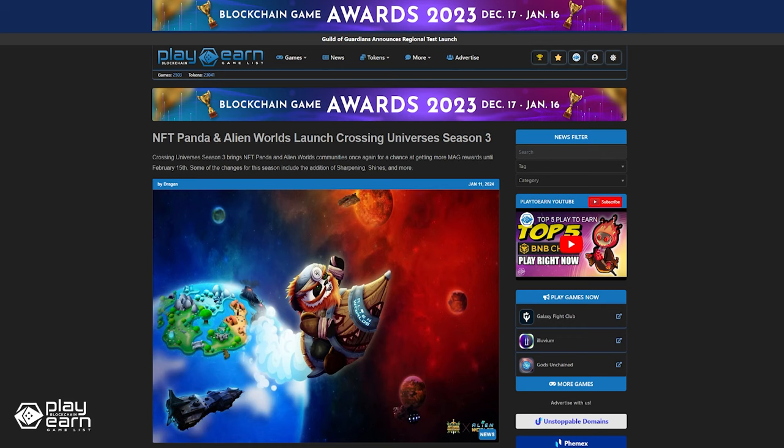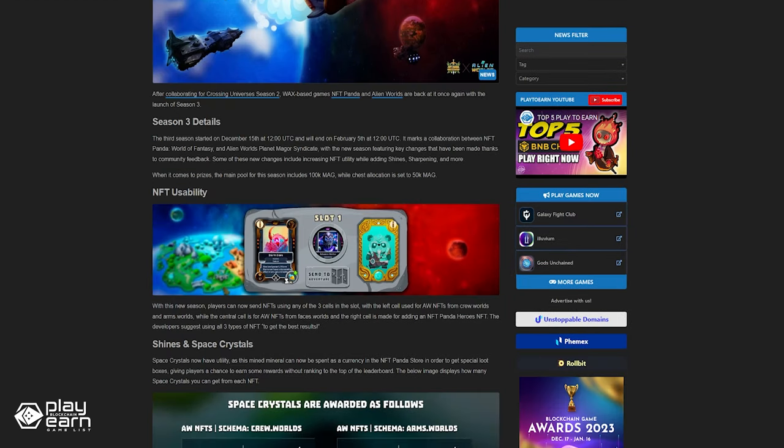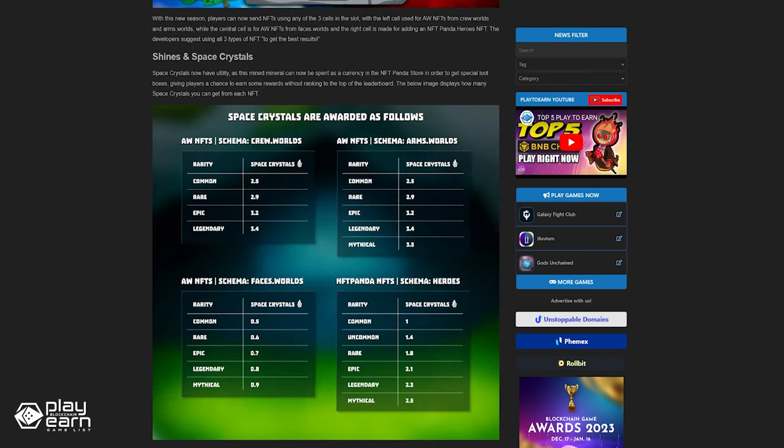Alien Worlds is also on its third season of the Crossing Universes event until February 15th, in collaboration with NFT Panda. The new season features key changes made thanks to community feedback, including increasing NFT utility while adding shines, sharpening, and more. The main prize pool for this season includes 100,000 MAG, while the chess allocation is set to 50,000 MAG. For even more info, you can check out our article.